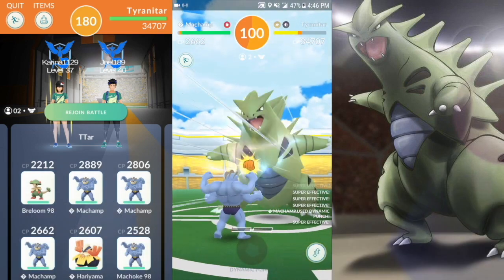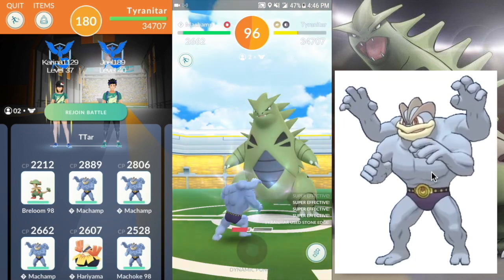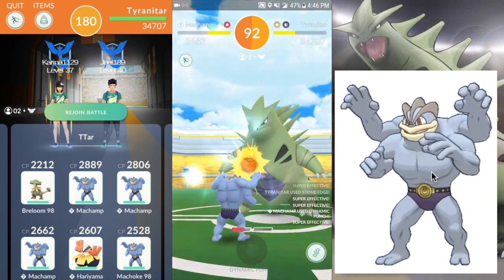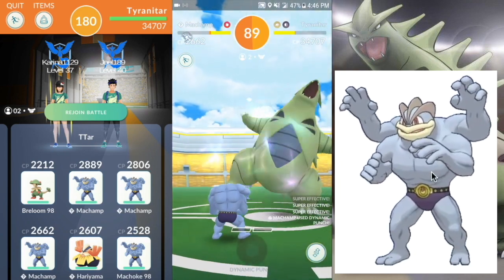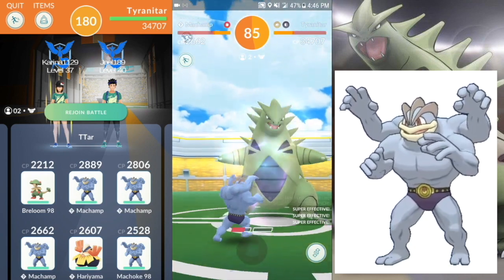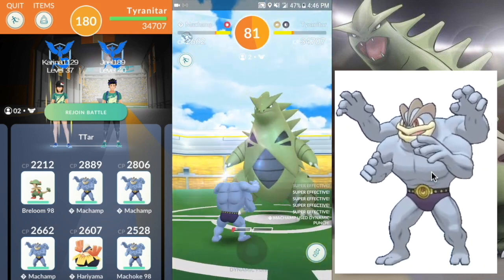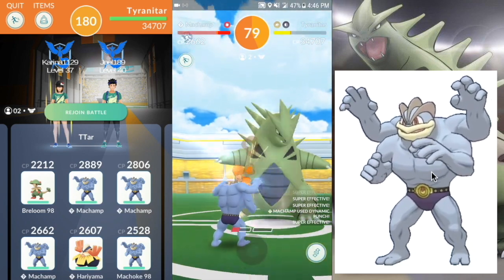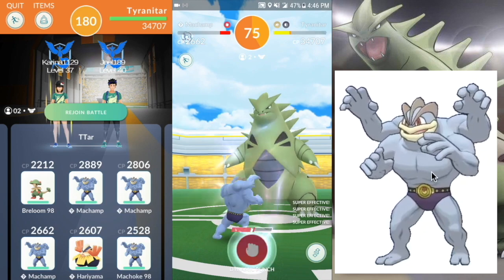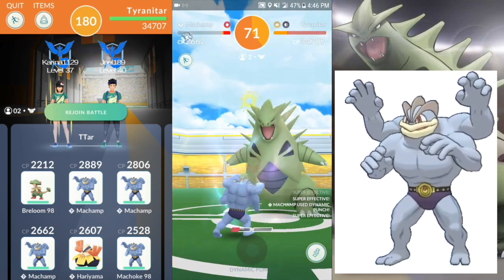For duoing Tyranitar, you're definitely going to want to focus on the fighting types. Highly recommend that you use Machamp — Machamp is just a beast when it comes to fighting. He's the king of fighting, even though Breloom does edge him out. He survives a lot longer. With the CP rework, he gets past 3000 now, which is awesome. You're going to want Dynamic Punch and Counter — that combination is going to be the best. You can go in there with a team full of them. If you need a raid guide for a Machamp, because you can definitely get these in raids, I've got one for you.